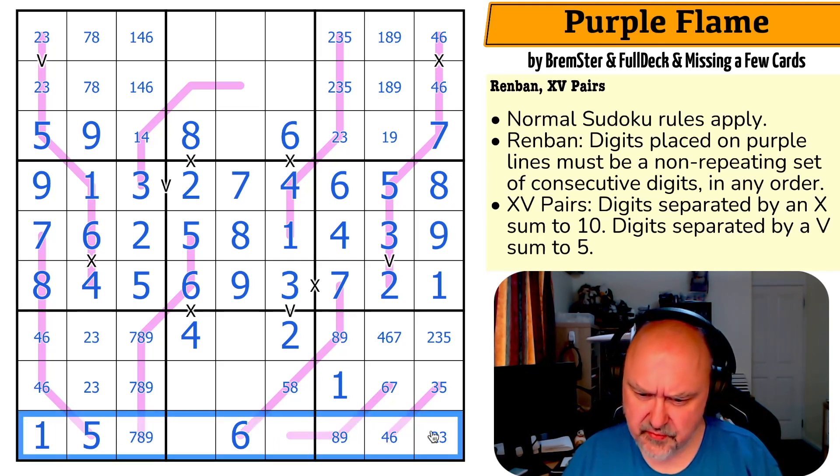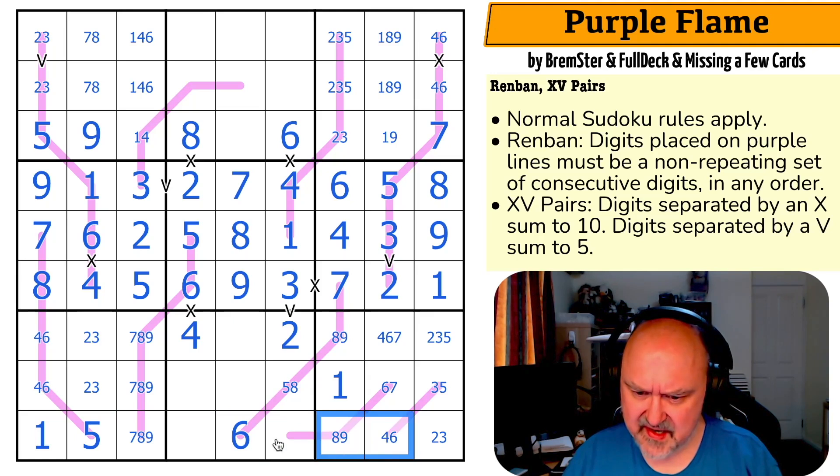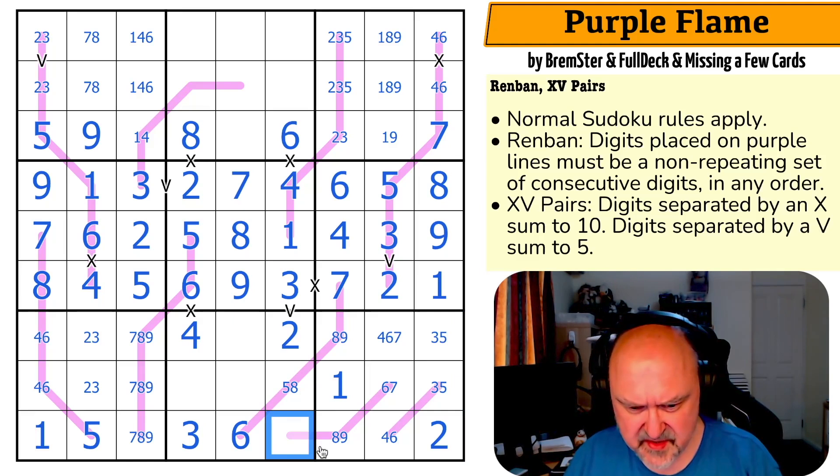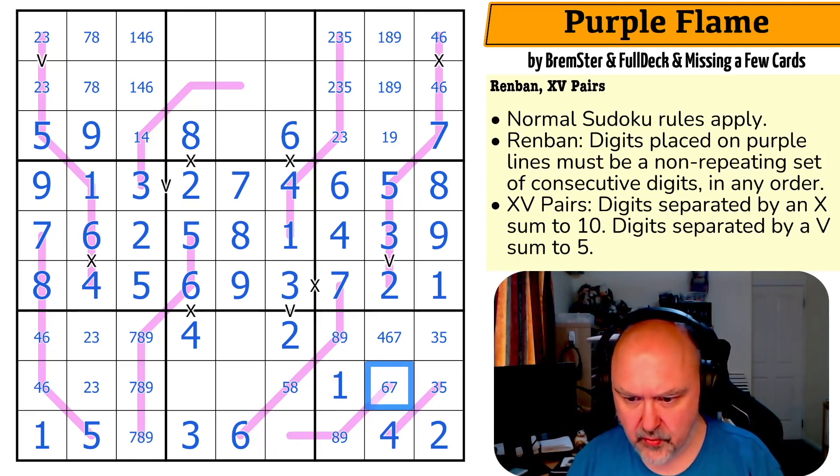Where's the other two-three in this row? It can't be there, can't be there, and it can't be here because it'd be too close to the eight-nine. So this is a two or a three — this is a three, this is a two. There's no two here; this is a three-five pair. This six makes this four, and this is seven-eight-nine.